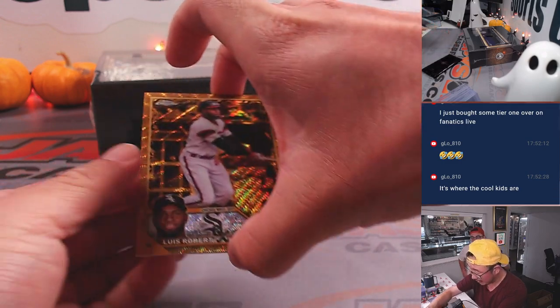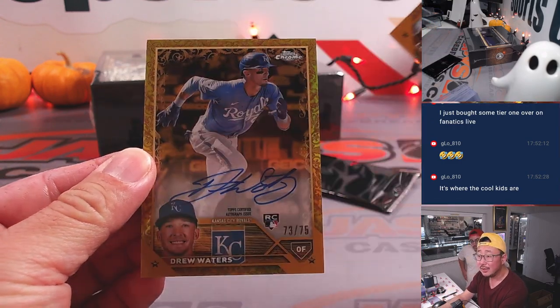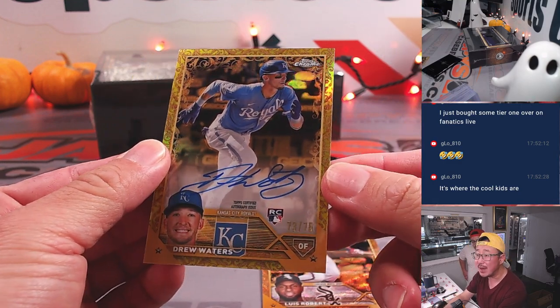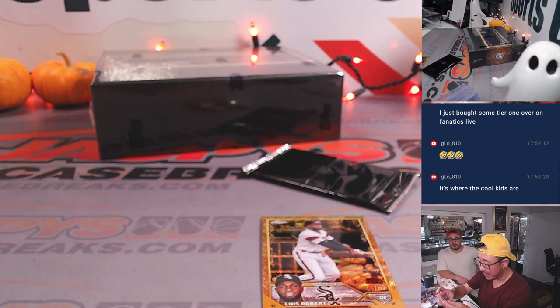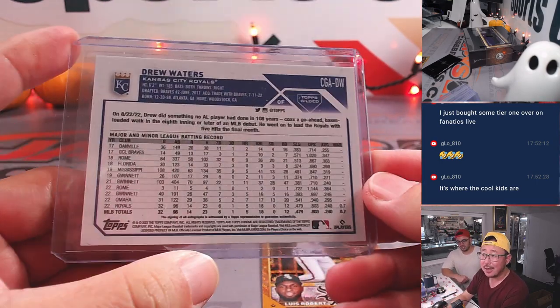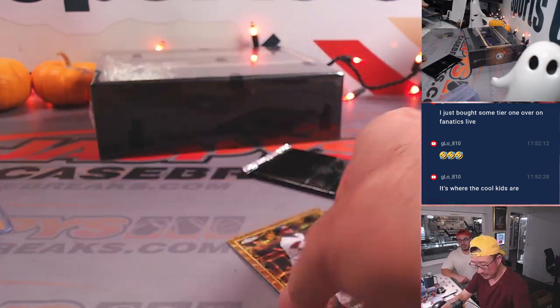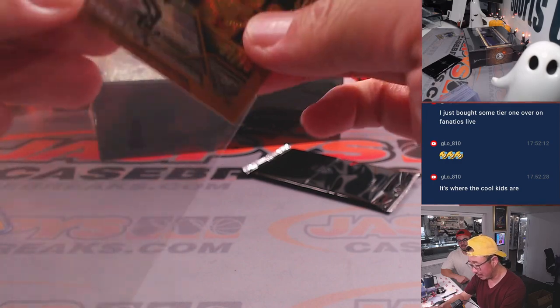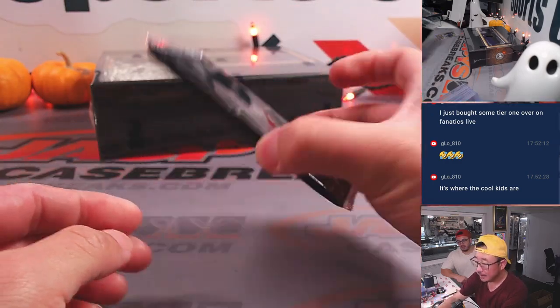And then behind Luis Robert is Drew Waters, 73 out of 75 — rookie auto for the Royals. AL Central, that is for Collin. And Luis Robert will also go to Collin in the AL Central, 51 out of 75.